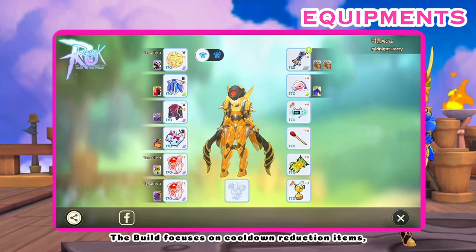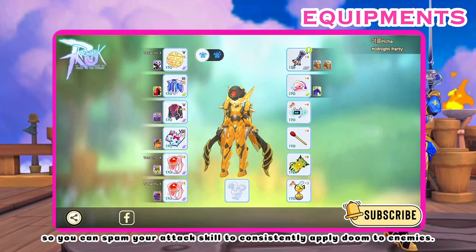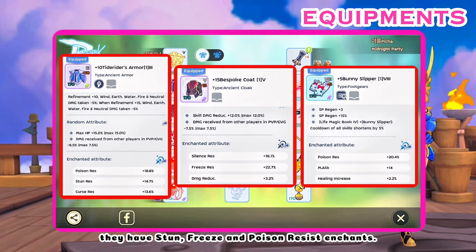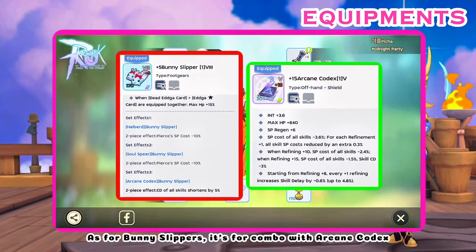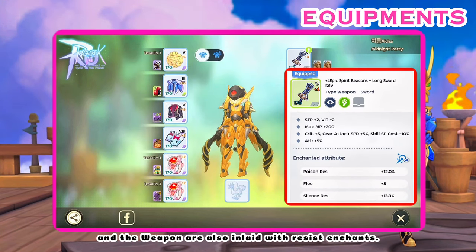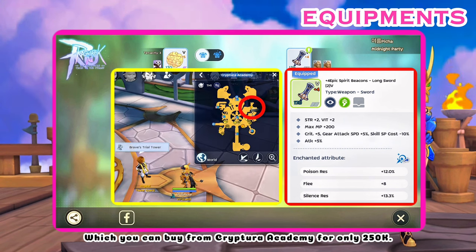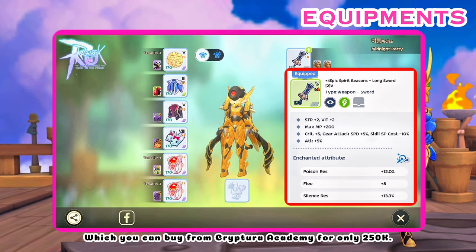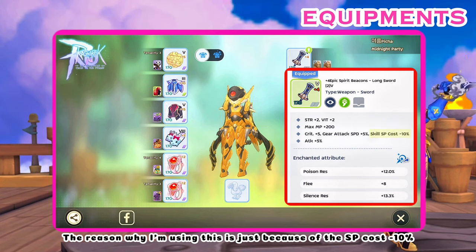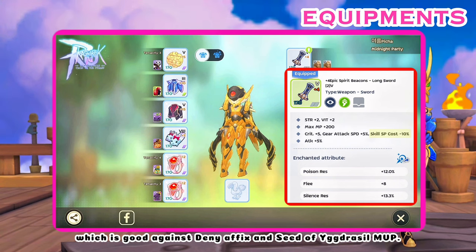Now for equipment. The build focuses on cooldown reduction items so you can spam your attack skill to consistently apply doom to enemies. For armor, garment, and shoes, they have stun, freeze, and poison resist chance, just enough to reach 100% to counter the poison affix. Bunny Slippers combo with Arcane Codex for an extra 5% cooldown reduction. The weapon is also inlaid with resist chance, which you can buy from Cryptura Academy for only 250k. I'm using it mainly for the SP cost minus 10%, which is good against the deny affix and Seed of Yggdrasil MVP.